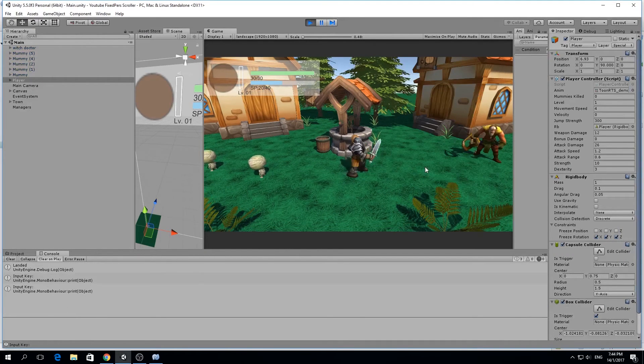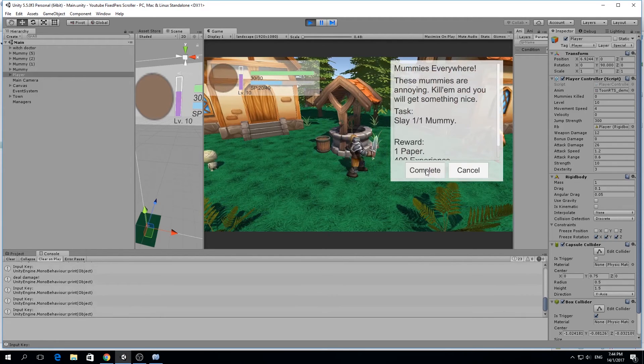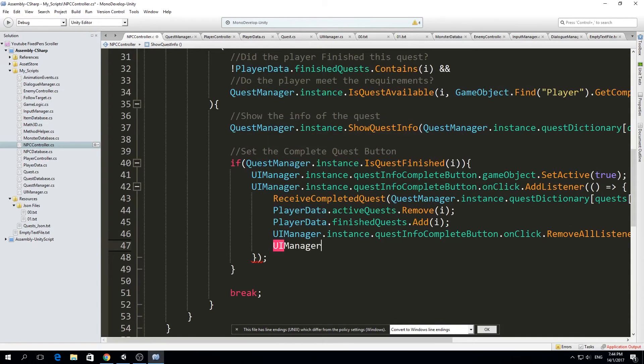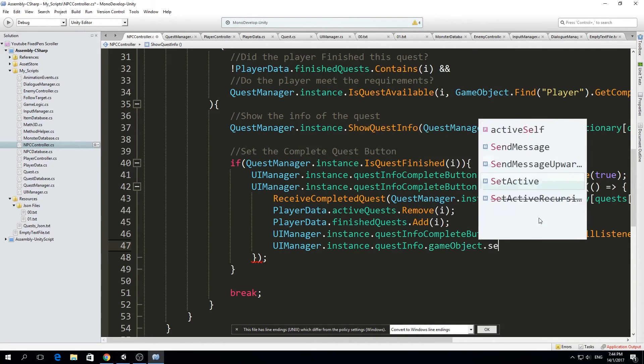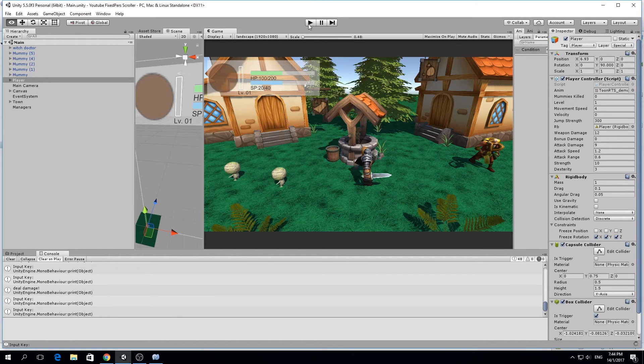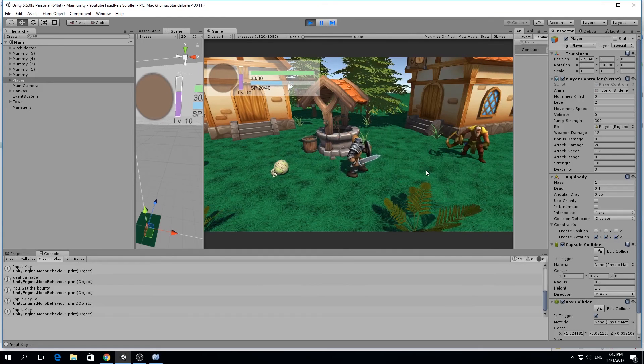Now if we play, talk with the NPC, go kill the mummy, kill it, go back and press complete — the quest completes and it doesn't work again. The last thing we have to do is close this window so we can't see this quest again — only in our quest book. We call uiManager.instance.questInfo, get the gameObject, and set it active to false. That closes the quest info panel.